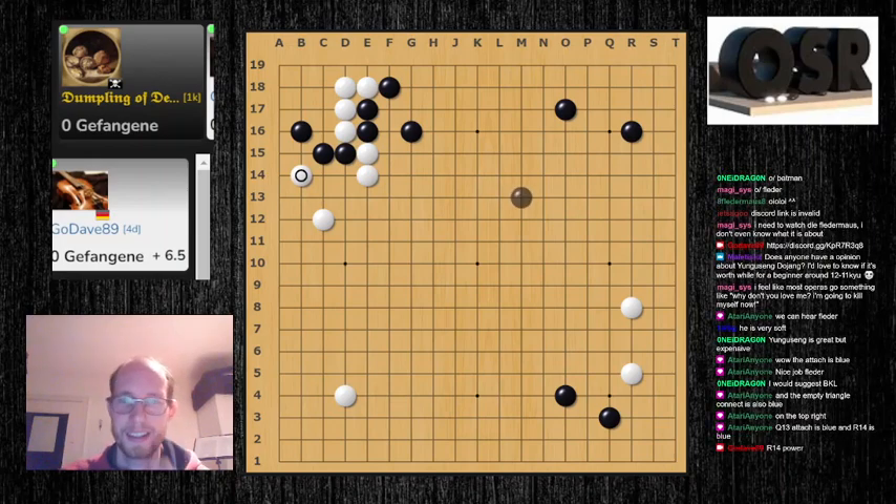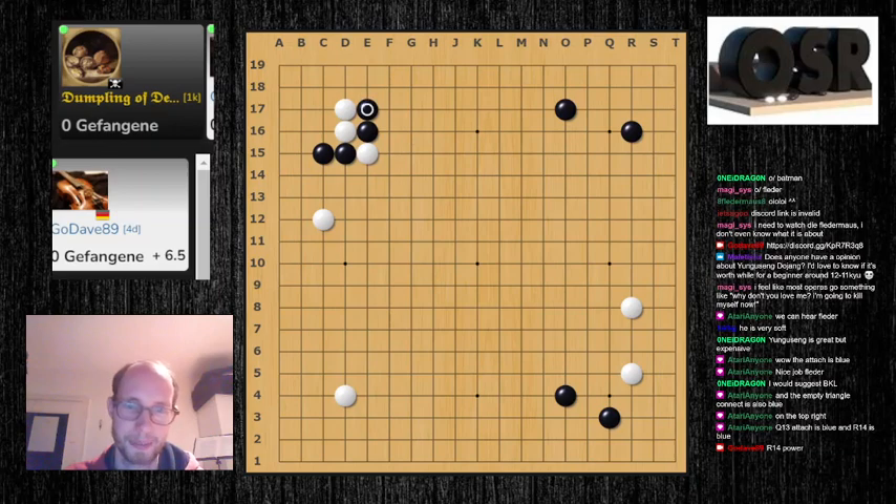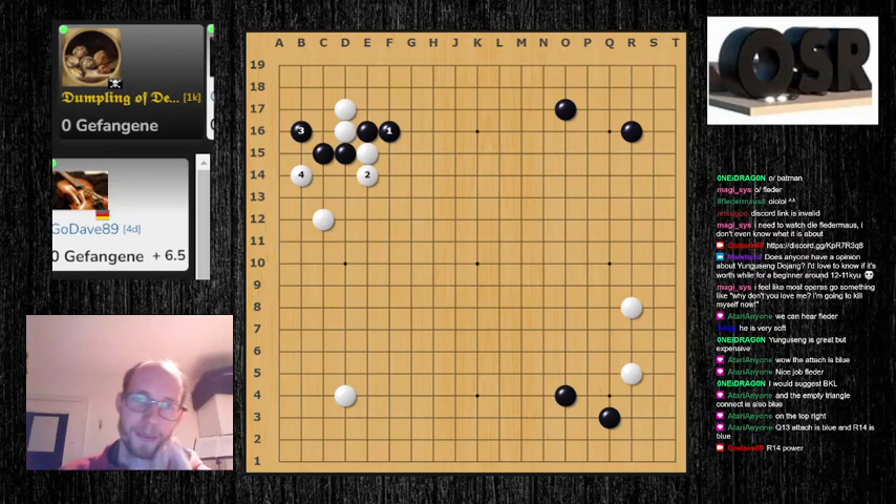This is the classic two-space joseki, but the modern joseki here is that after this move you also play this as white. The thing with this, of course, is that it kind of prevents this cut here — because usually if white didn't have that stone, black could just cut here. With the stone here, it already helps with the shape, being an angle point to these two black stones.